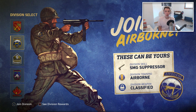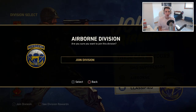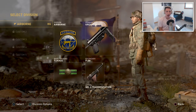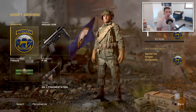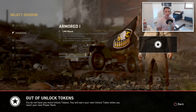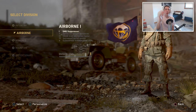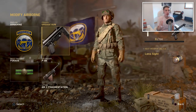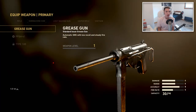Division awards, rewards, division skill, SMG suppressor, division training airborne, division weapon classified. I don't know. Are you sure you want to join this division? You have to unlock these with unlock tokens — so you get to pick one and you can get more later if you have more unlock tokens. This is really sweet.